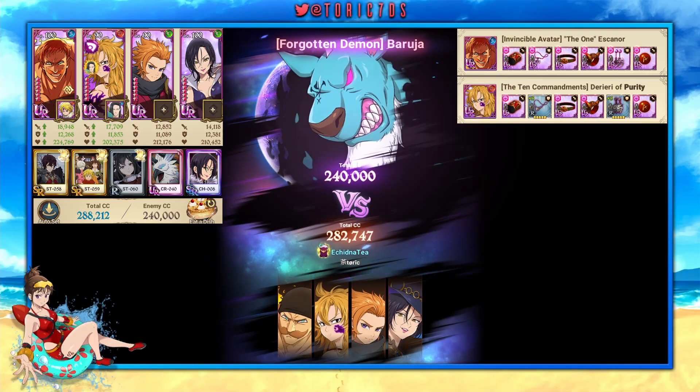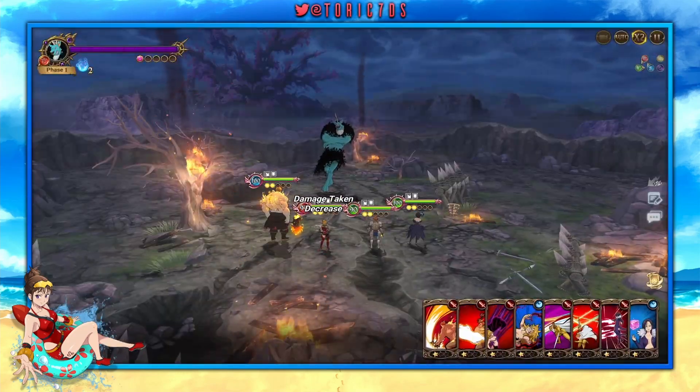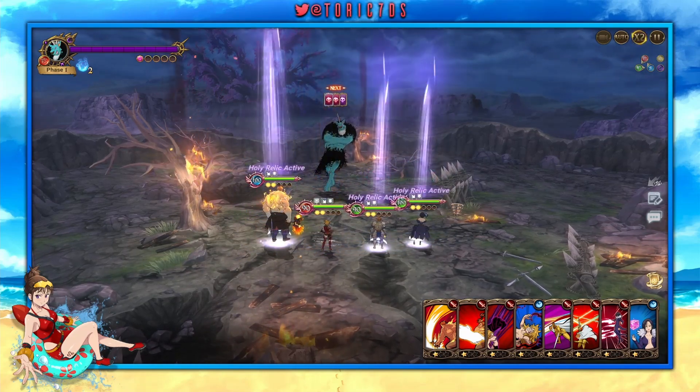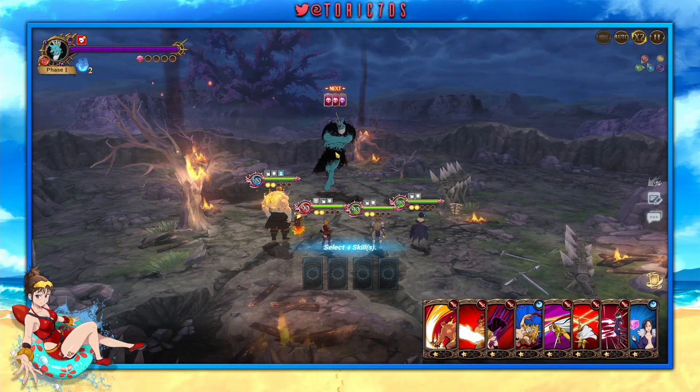The second event boss battle has released — we have the rerun of Baruja. This boss can be pretty tricky to complete if you don't know what you're doing, which is the exact same reason I believe that makes the auto teams a little too inconsistent to finish effectively.